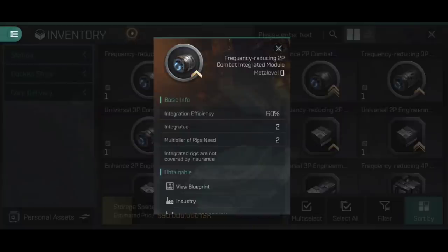Looking at the name: frequency reducing 2p combat integrated module. 'Combat' means you can only put combat rigs in here. '2p' refers to the integrated count - you can only fit two different rigs. And 'frequency reducing' references both the integration efficiency of 60% and the multiplier of rigs needed being two. All frequency reducing integrated modules are 60% efficiency with a two-rig multiplier.